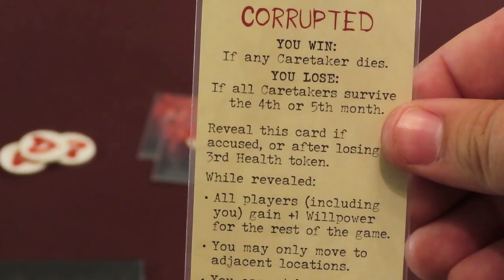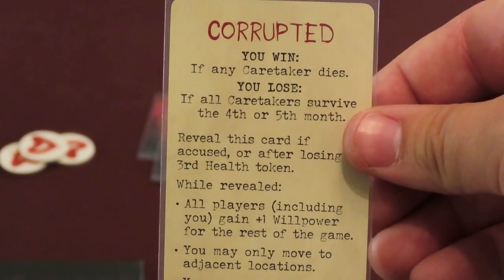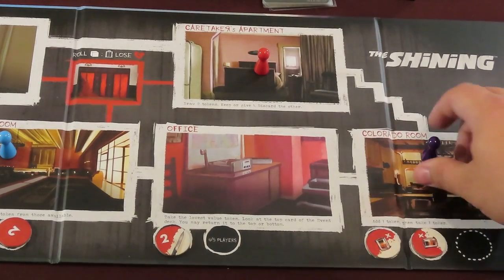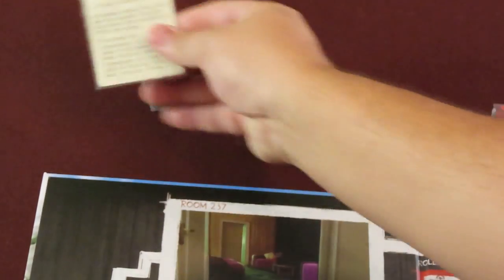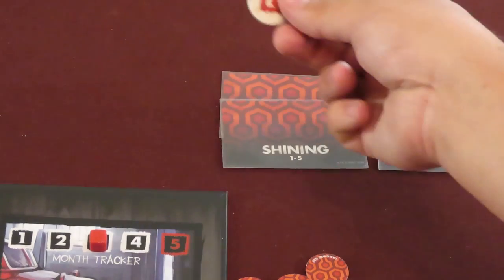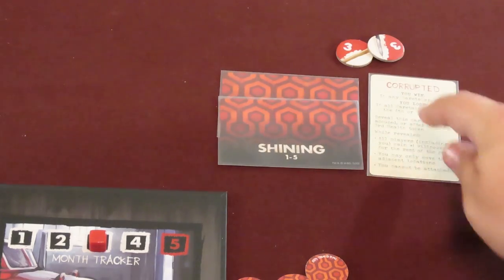If the accusation is correct and they are the corrupted player, a few gameplay changes happen: all players receive +1 to their willpower totals during the shining phase for the rest of the game; the corrupted player can no longer be targeted in an attack by a possessed caretaker; and the corrupted player may not move more than one location per turn. The corrupted player still has a chance at winning if any caretaker dies. If the accusation is wrong, the corrupted player remains hidden and all players must add 1 to their shining totals for the rest of the game. If the corrupted player loses their final health token, they must immediately reveal their role card and continue playing as if the accusation was correct. Should the corrupted be falsely accused and then the real one loses their final health token, do not apply any of the modifiers to shining cards or willpower totals.